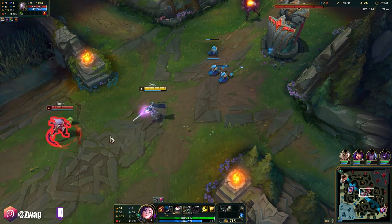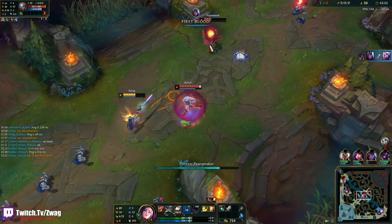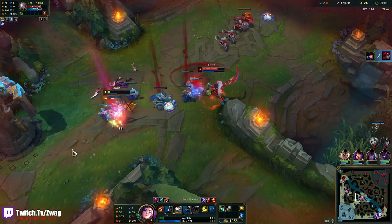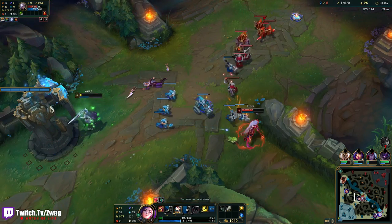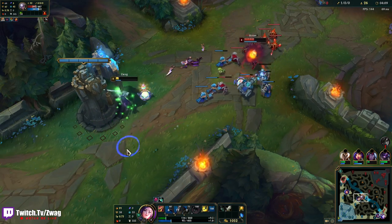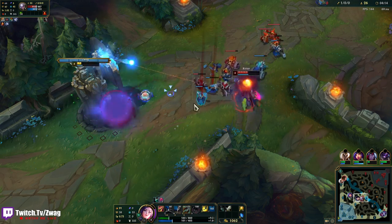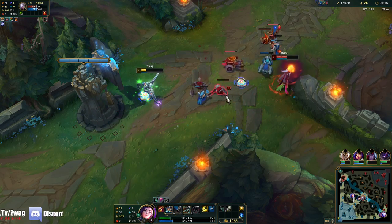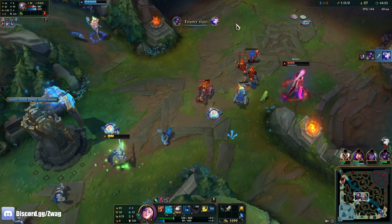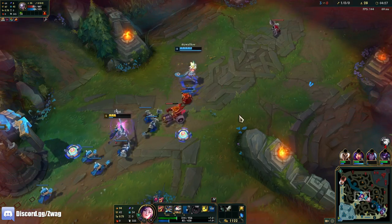I might get ganked. I may have to flash. Barrier gang — might be dead here. I just want the Harvest. Damn it. Her Q won't kill me at this health — she has to E in, but if she E's in she might die to the turret. I don't have Q — I ran out of mana. Okay, I got my Niko here.